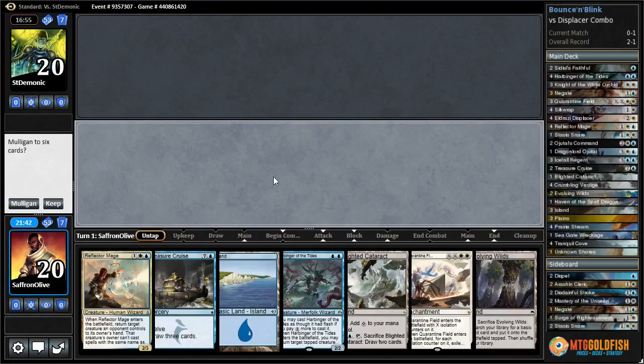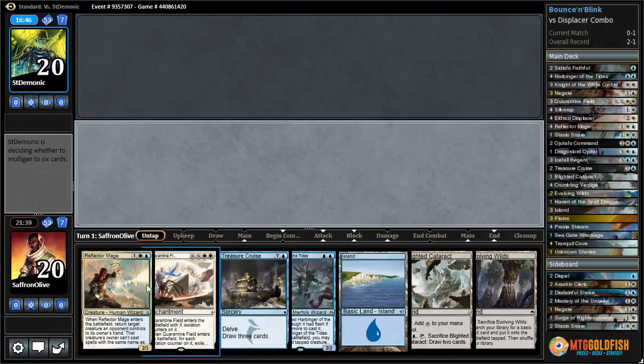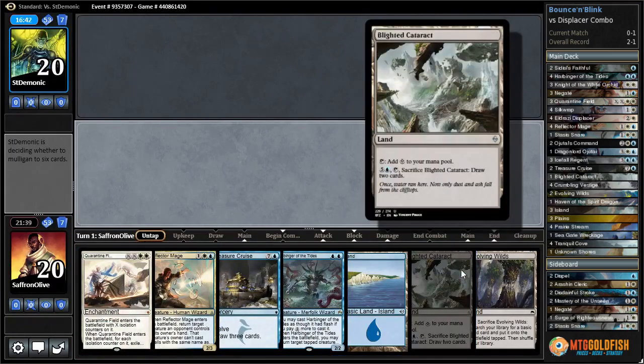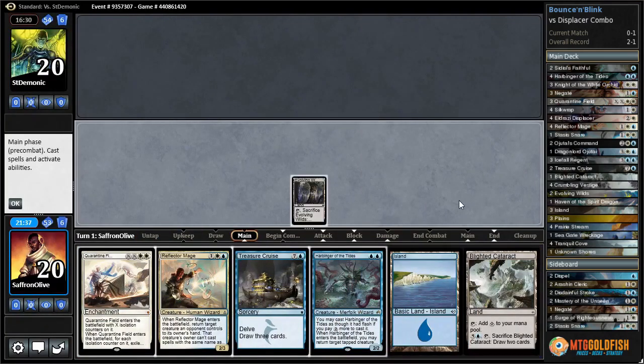We need to play first. We have three lands - see if that's enough to make things work. We got a Reflector Mage, a Harbinger of Tides, a colorless land. Still gonna want more mana, so we'll just go with Evolving Wilds and ship the turn.